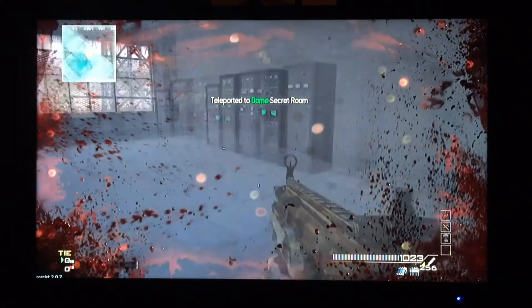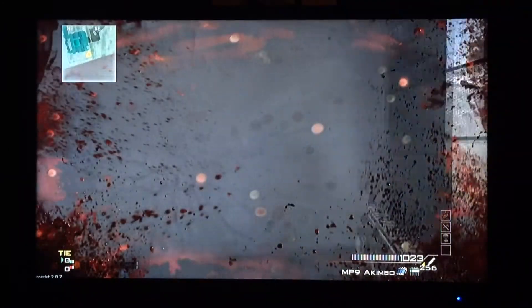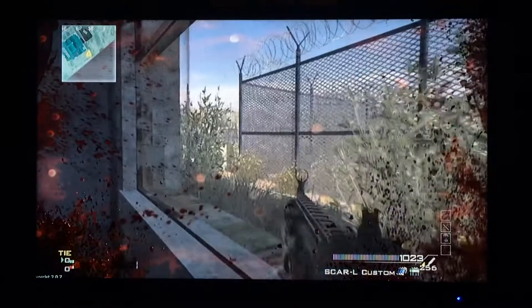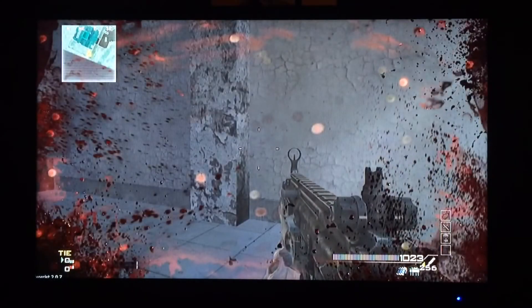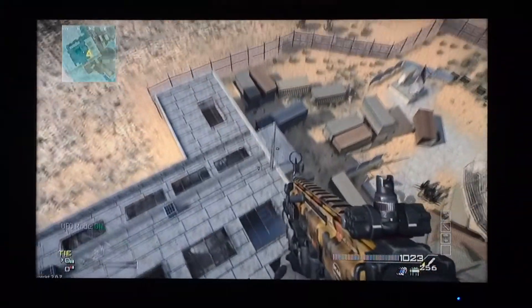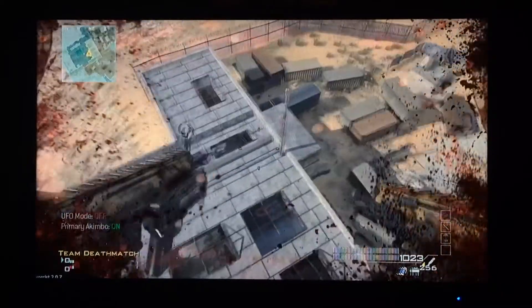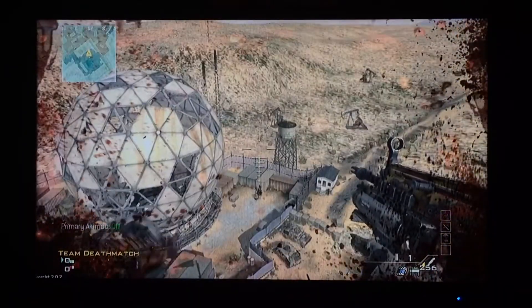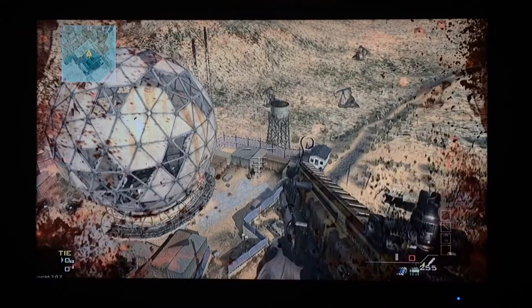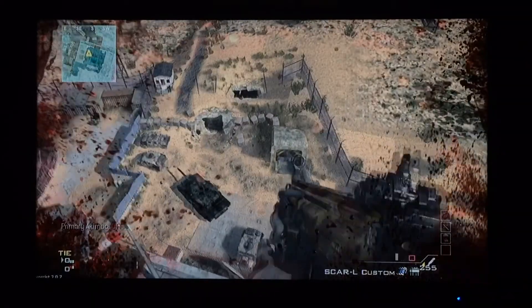I just got into what looks like a secret room. With wall hack being on you can actually see what's going on through the walls. We're just gonna put UFO mode on again because this is one of my favorite things — UFO mode. We'll go with primary again and we got unlimited ammo.